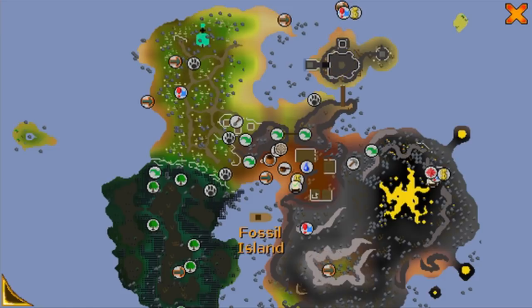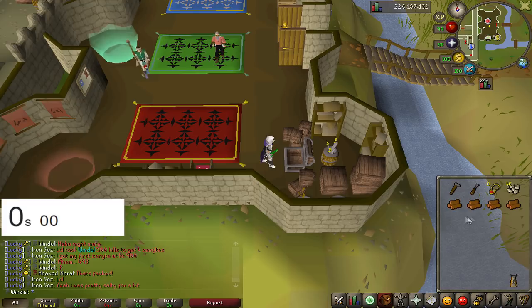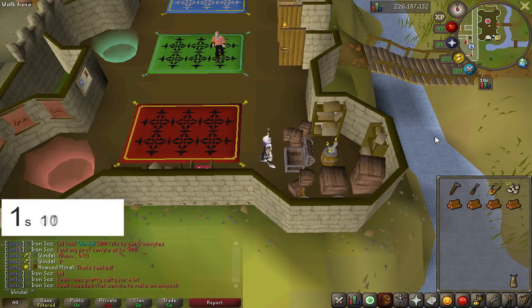I'll quickly show you where the four birdhouses will be right here. Let's quickly smash out a birdhouse run. Keep in mind you will want your inventory to also contain your four clockwork mechanics if this is your first time. So let's rub the dig site pendant and click two to Fossil Island.